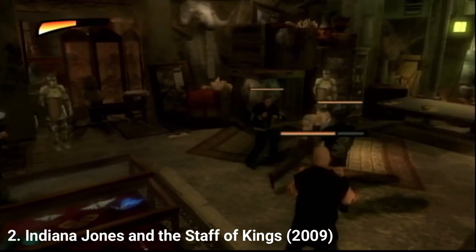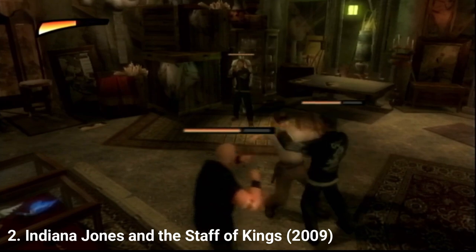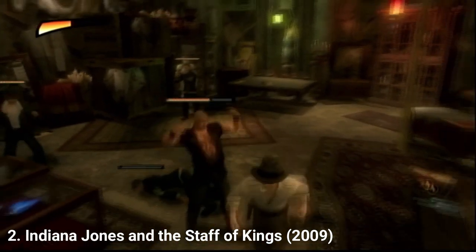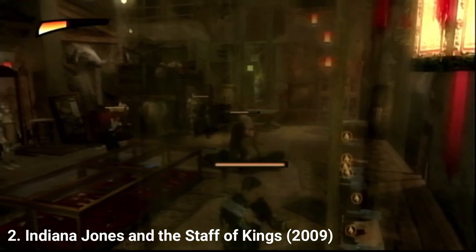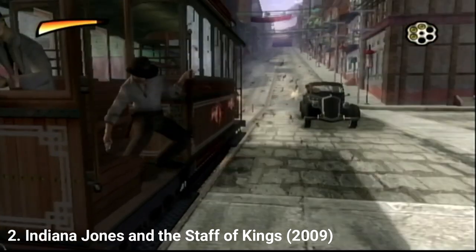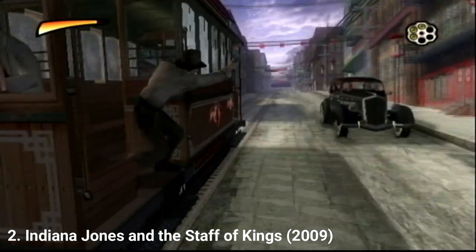You can grab enemies, grab them with Indy's whip and attack them while they are on the floor. You can also throw enemies into the environment for extra damage. The second section are the shooting sections, which feel great — especially since the graphics are so good — and the controls are good too.